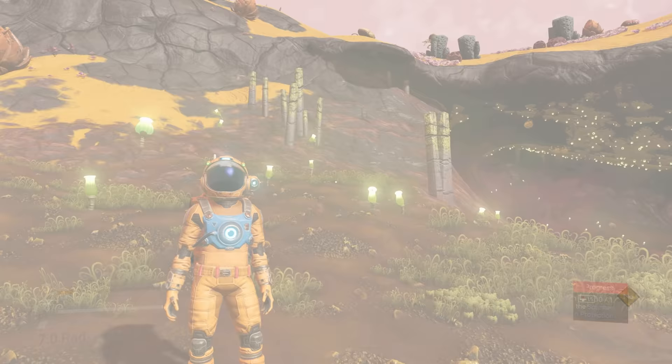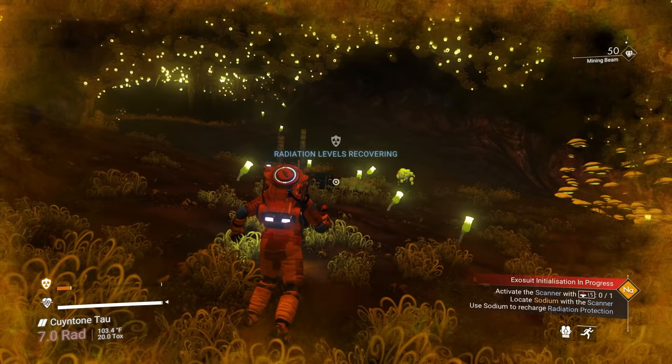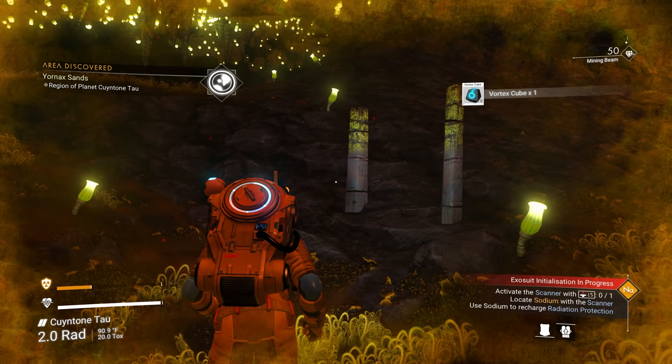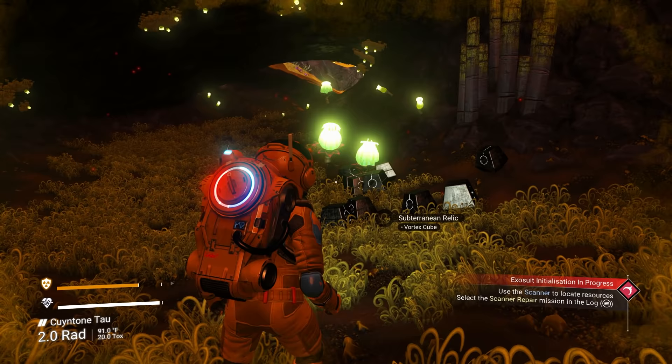Photo mode changes the Sun temporarily but it's not permanent — it goes right back to normal when you exit, so don't worry. We're going into this cave because the minerals here give you cobalt, which is very useful. You can sell it for money or use it to make batteries.